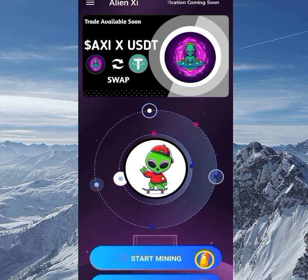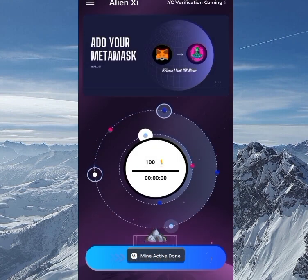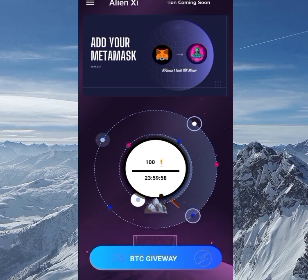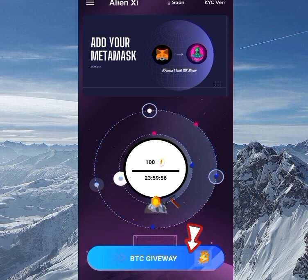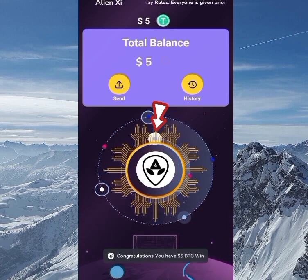Without wasting much time, let's go straight to the mining. Just click on Start Mining and you can see we've started mining. The second feature I mentioned is the BTC Giveaway — once you click on the BTC Giveaway icon, you can interact with it.